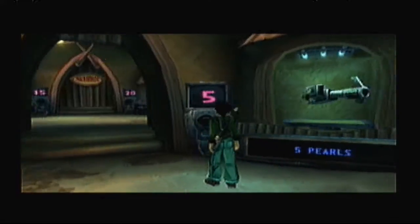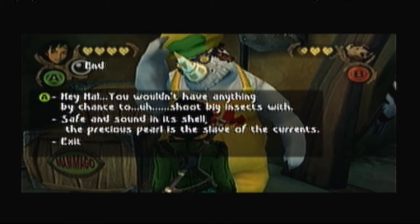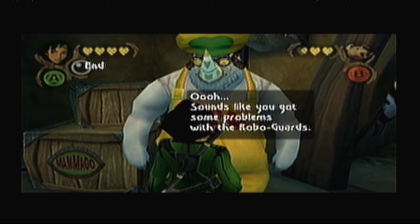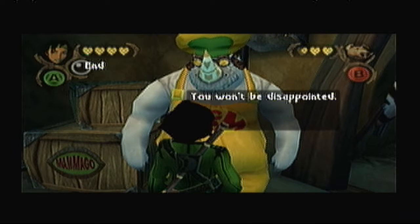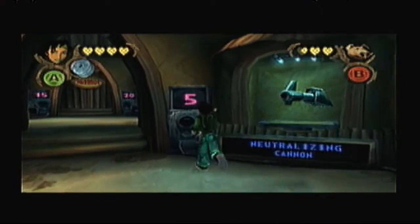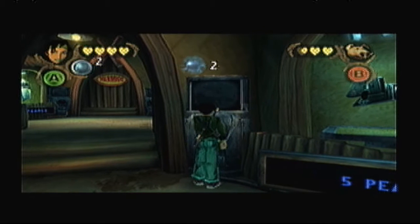Not much happened at all. But let's go talk to Hal. Hey Hal, you wouldn't have anything by chance to shoot big insects with? Oh, sounds like you got some problems with the Robo Guards. Better buy this neutralizing cannon - you won't be disappointed. You can hit as many as three targets at a time. Sounds pretty nifty. Let's go on, let's extend that shopping spree and buy some more.